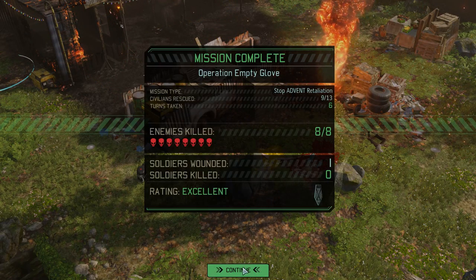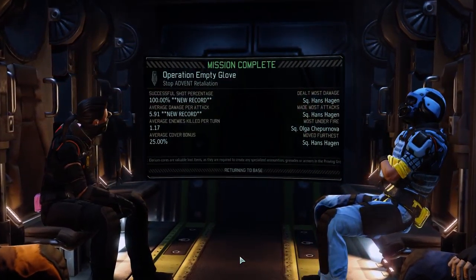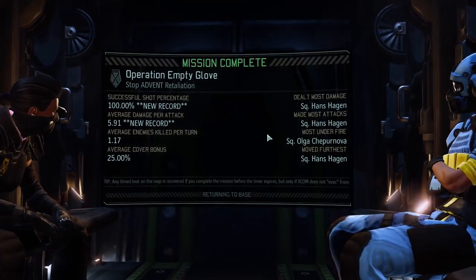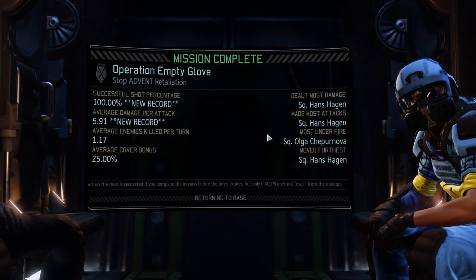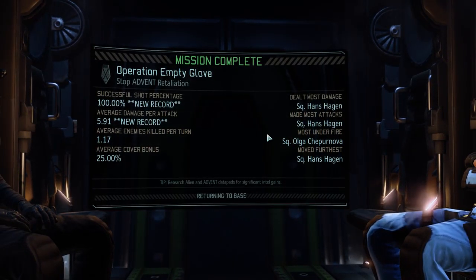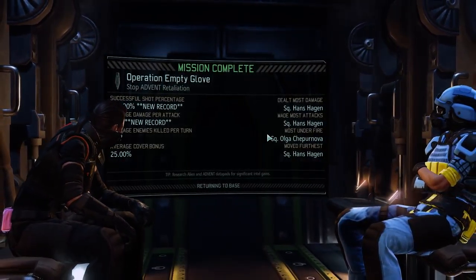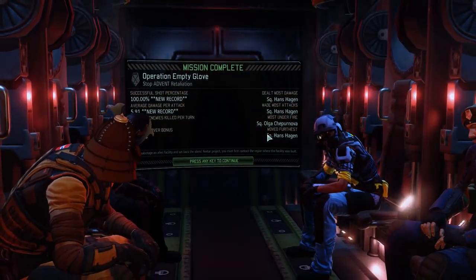Oh, nice - and you recruit. If I had been paying attention, I would have realized that when the sectoid went down, the other one would have gone down too. I could have used the medic first to heal, but I didn't think about it. Oh well. It was just like, alright, finish it, get it over with. I'm hoping that the sharpshooter may have gotten an upgrade. Because by the time the guerrilla tactics is done, we're going to be able to upgrade our squad size. That would be cool.